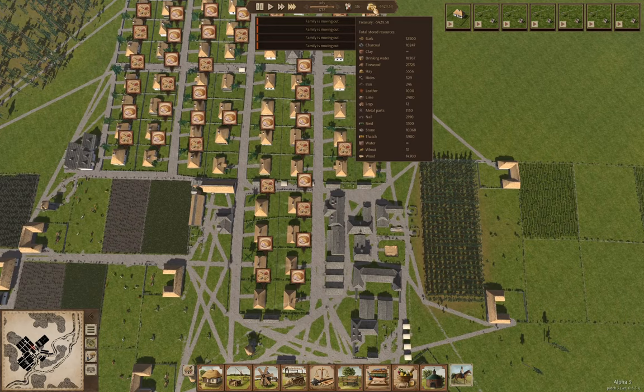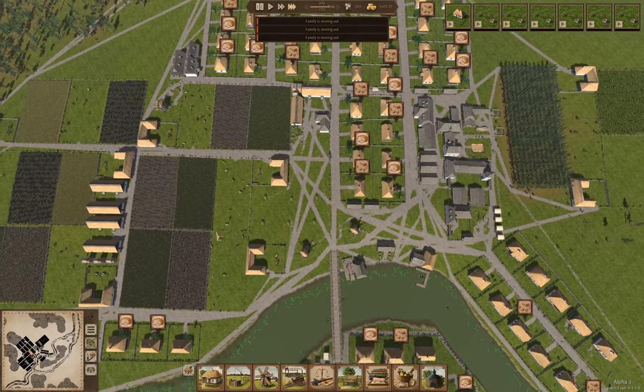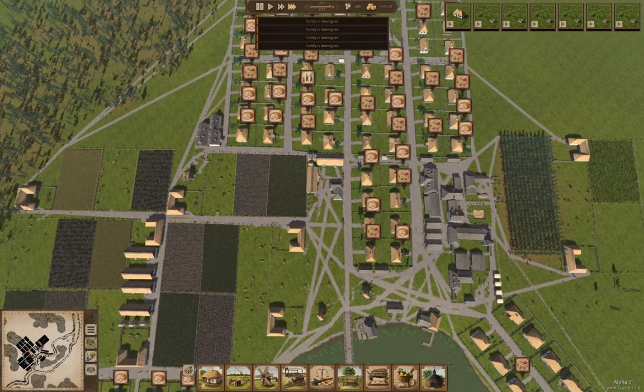The starving people can move out. I think I need to add — well, I've got market stalls over here. We're selling stuff over there. We're having a bunch of families moving out. They really are hungry.